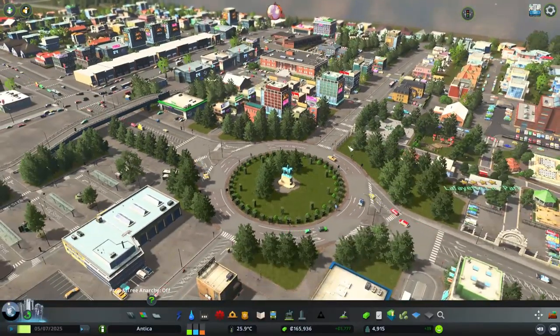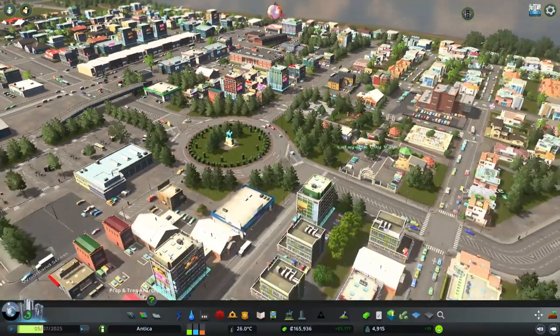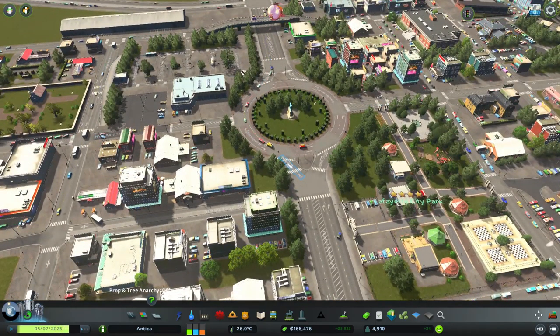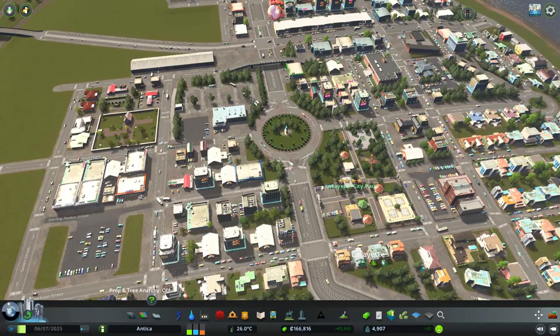It's like the main roundabout. You have Lafayette Park right next to it, then you have this commercial area, and the bus depot is nearby - so everything looks great and awesome.